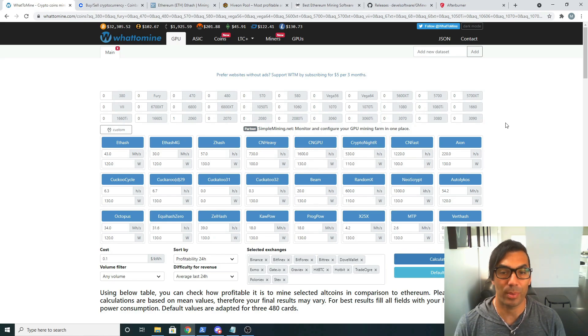The first thing is we need to determine if our graphics card is powerful enough. If you have a 20 series or 30 series Nvidia card, or a 6000 series AMD card, most likely it is profitable — although not as profitable as it was, we can still see the profits and how to set it up.